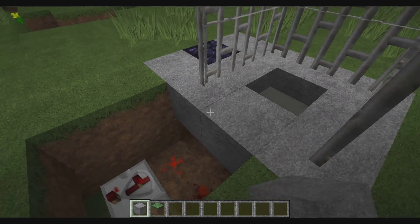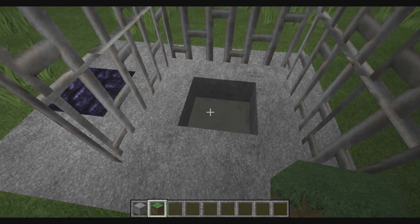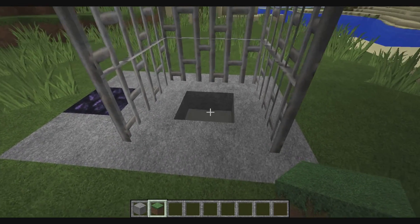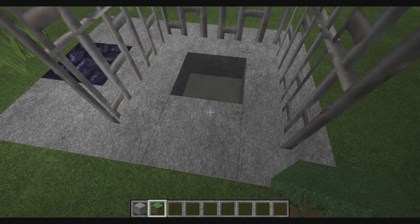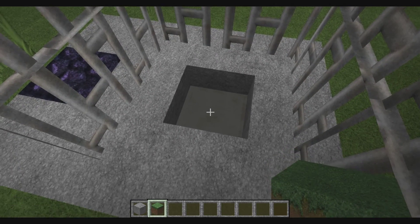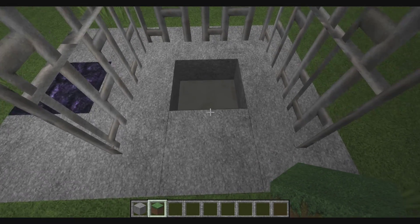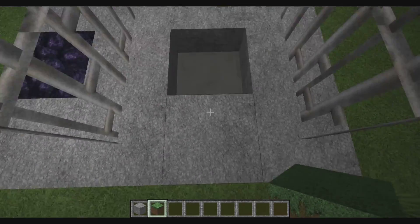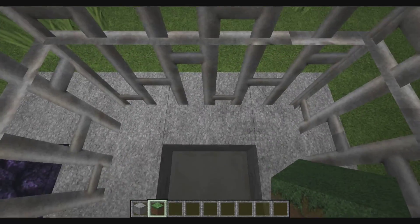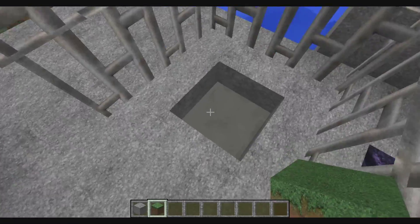Now, before 1.8, you used to be able to put it at one block away and have a solid block here that you'd just walk onto and it would teleport you. They changed something so that in order for it to work, you have to have a half slab or increase the range. But if you increase the range to two, then basically as soon as you get right about where I'm standing, it'll teleport you up there — which was kind of annoying. The way I found around it was to make this little half block that you step into, because it puts you within that one-block range.